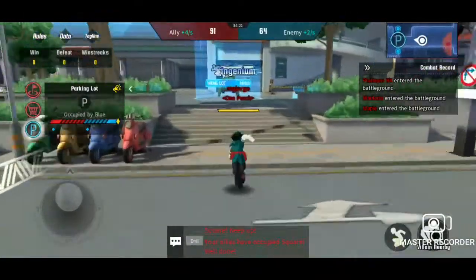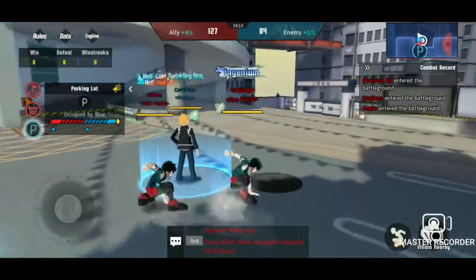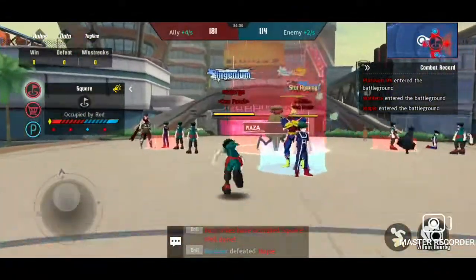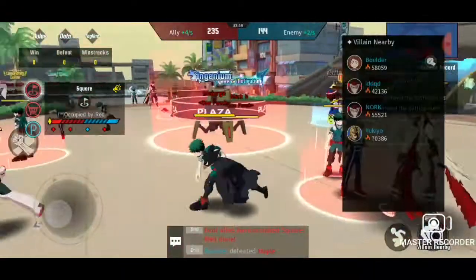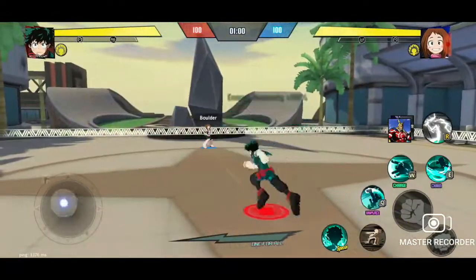They have to take a node back in order to even start retaking a node. In order to take back a node they have to first fight the person on the node and then stand on top of it and take it. But the mechanic you can abuse is by kind of hovering over it — you can take that node before they can actually take it, even though they won the fight, with two people on one node.